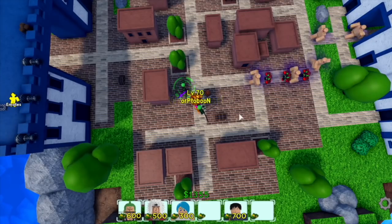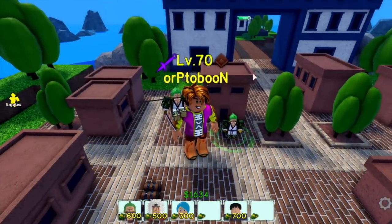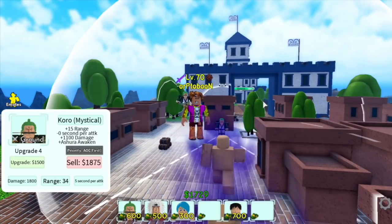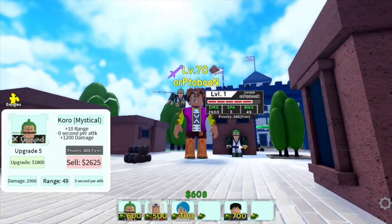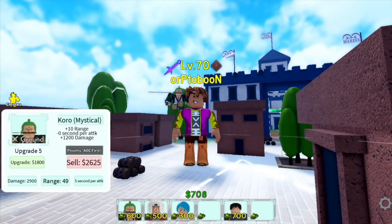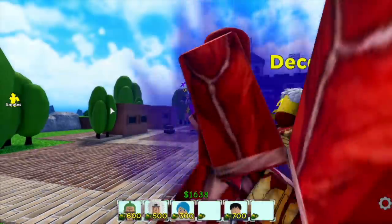For upgrade 4, costing 1,500, we will be getting the Ashura Awaken — plus 15 range. I'm so excited to see it. If you're watching One Piece, Zoro is so cool — aside from his problems with directions. This character is so cool. That's the Ashura Awaken, it's so cool. The last upgrade will increase the damage by 1,200, and that will be it for this new unit — Zoro Mythical.